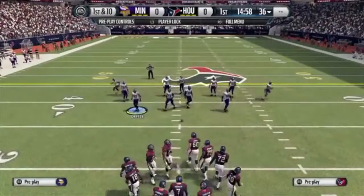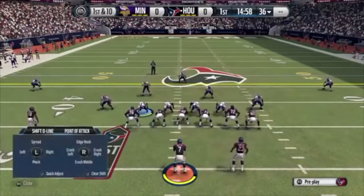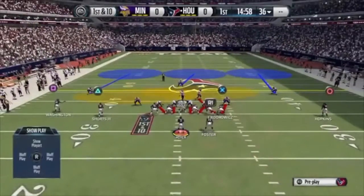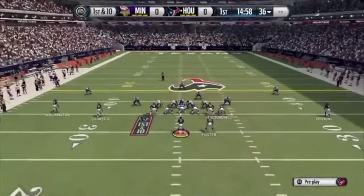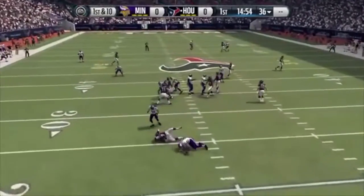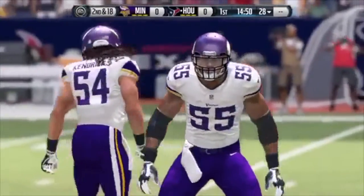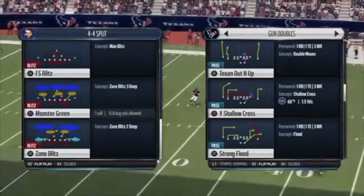So Monster Green — what you want to do is base align, pinch your linemen, crash your defensive line to the middle, and then just hover over your linemen with the middle linebacker. You're going to get double edge on the right hand side, with occasional B-gap straight from the linebacker or from the right-of-screen defensive end.